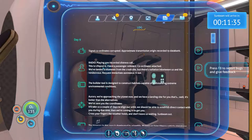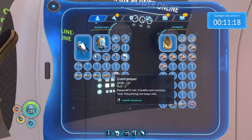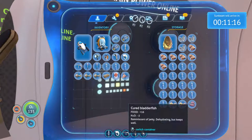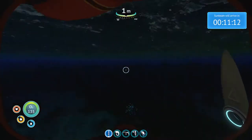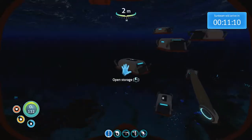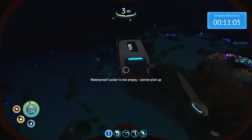Life pod six is near life pod four — we know that. The Sunbeam message says: 'Aurora, we're approaching the planet now. We have a landing site for you that's... well, it's better than the alternatives. We've sent you the coordinates. It'll take us a couple of days to align our orbit. Should be able to establish direct contact during that time. Then we're coming in to get you. Cross your fingers the weather holds. Don't leave us waiting. Sunbeam out.'